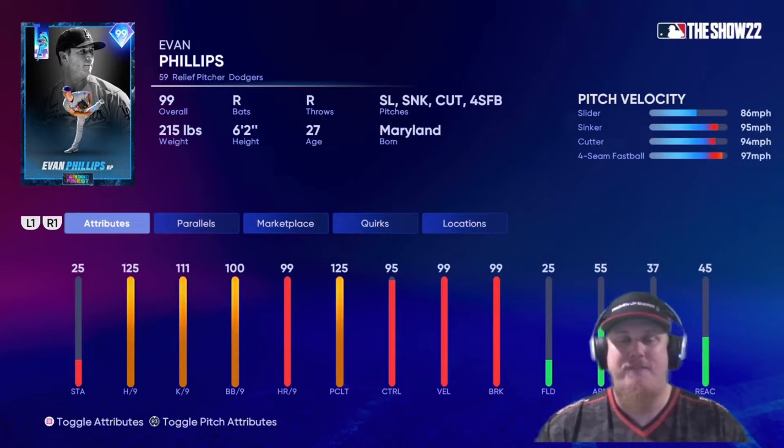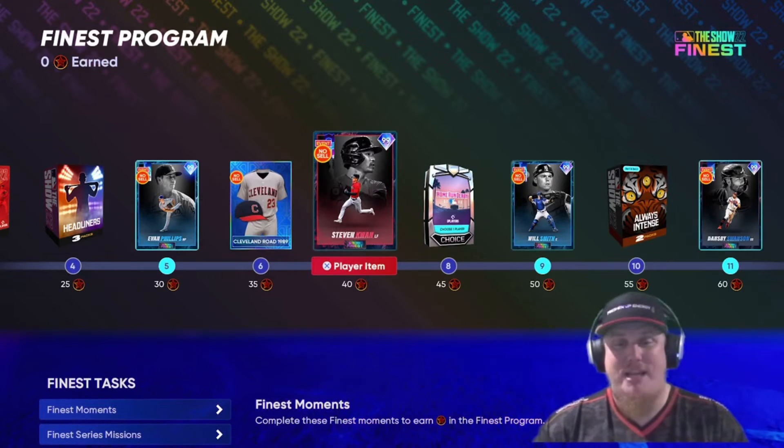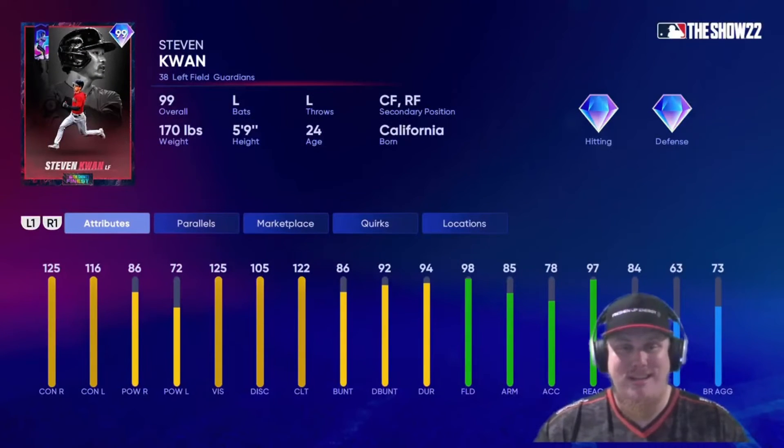At 30 stars you get relief pitcher Evan Phillips of the Los Angeles Dodgers, who finally gets his 99 overall upgrade card. This is the card I thought we might get during the postseason program, so I'm glad Evan Phillips gets a card here in this Finest program. Great choice in my book.